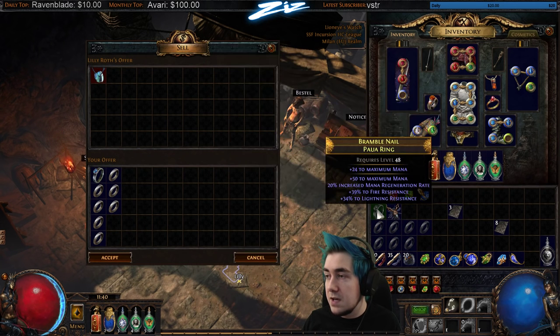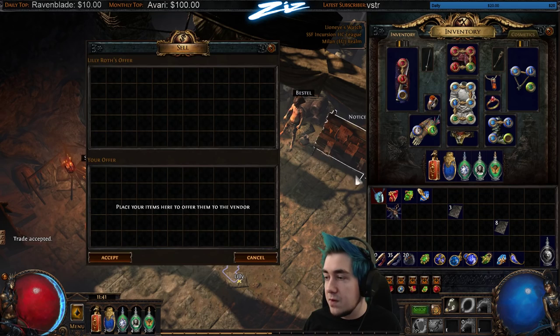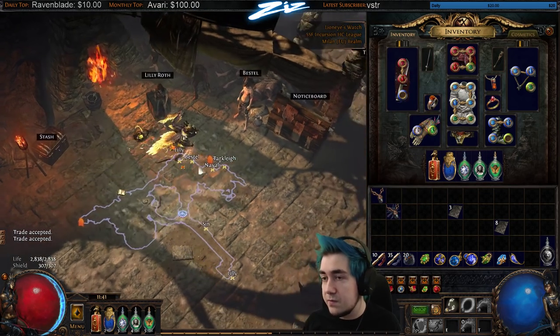A power or coral ring can be turned into an amulet. You need seven iron rings — they can be any item level — and the power ring only needs to be level 60. You'll see here that it keeps item level 60, and that's how I made that amulet.